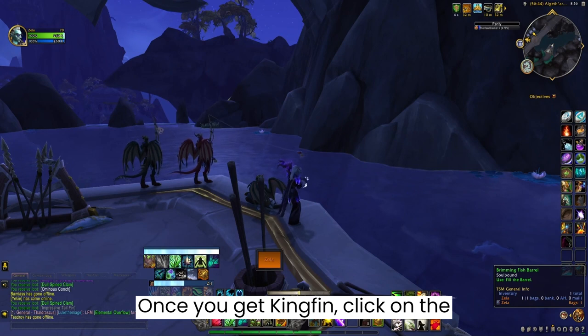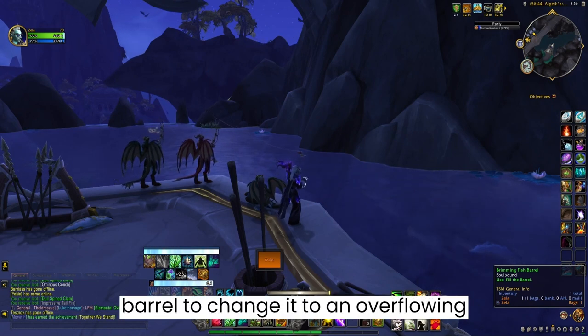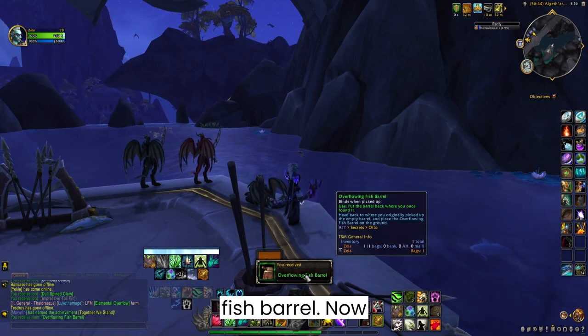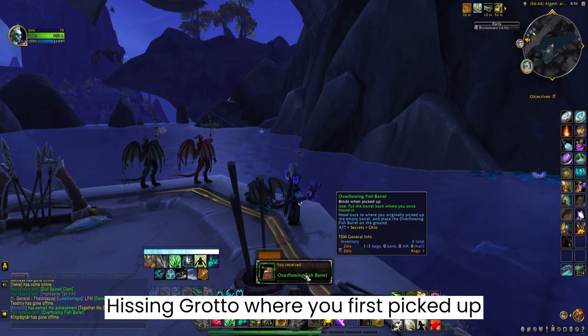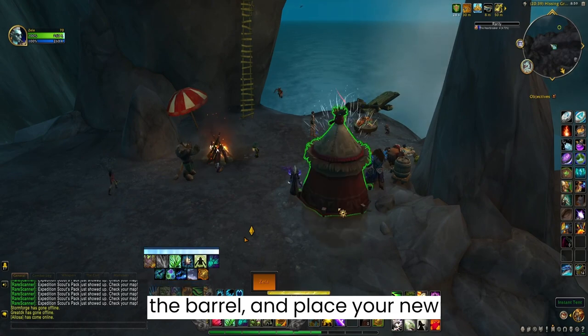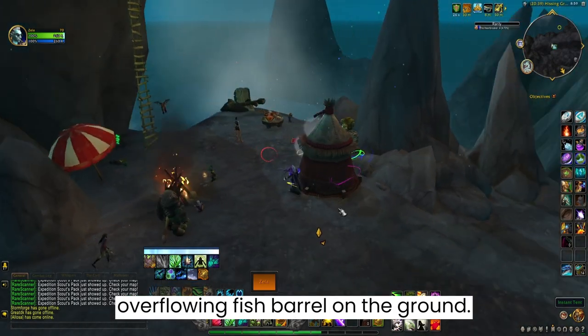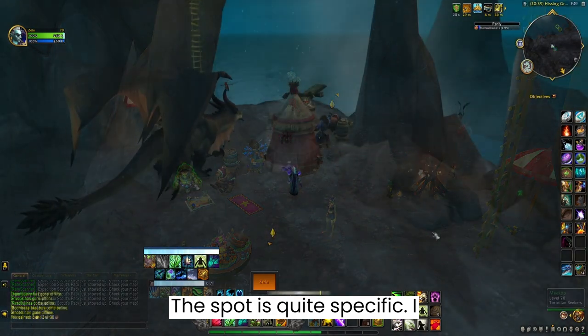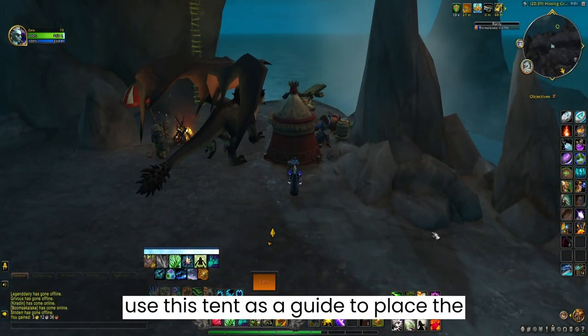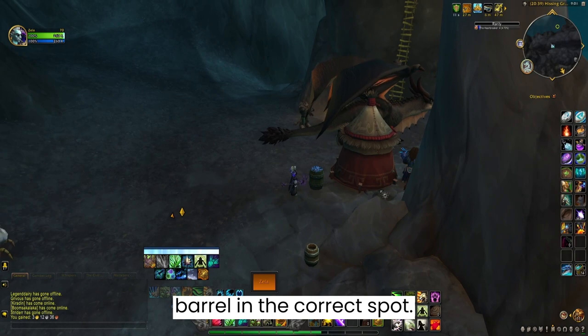Once you get Kingfin, click on the barrel to change it to an overflowing fish barrel. Now return to the Waking Shores to the Hissing Grotto where you first picked up the barrel, and place your new overflowing fish barrel on the ground. The spot is quite specific — I used this tent as a guide to place the barrel in the correct spot.